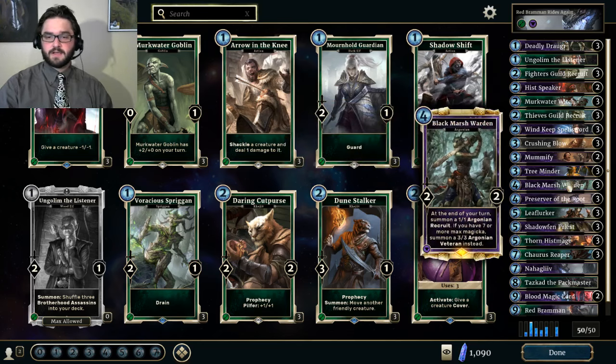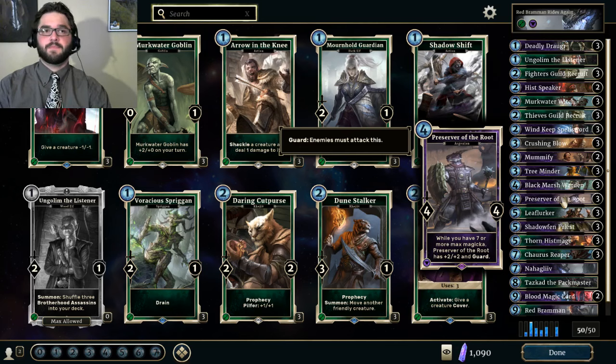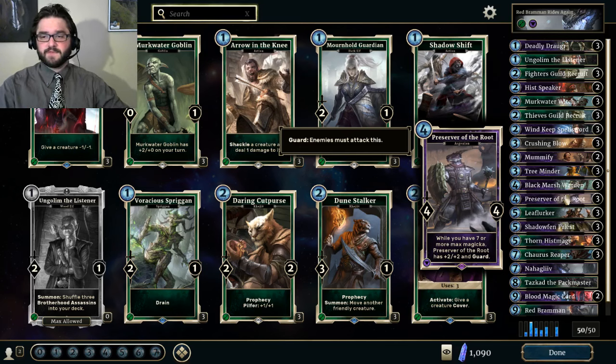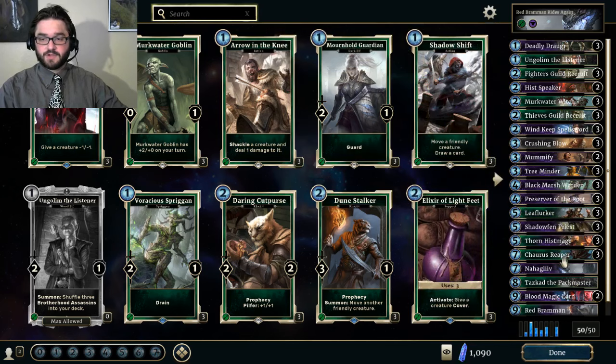Black Marsh Warden is amazing. Left unanswered, the value it provides is insane. Getting just 1 token you're already getting 5 power for 4 Magicka, which is a good deal. Preserve of the Root is incredibly under-costed — even as a 4-4 for 4 it's not bad. You should be able to kill just about anything your opponent drops up to turn 4 with the Preserve of the Root and leave it alive. And once you get 7 Magicka, a 6-6 Guard for 4 is fantastic value. Leaflurker is one of the best green cards in the game — it can kill anything, including warded creatures if they've been damaged by Murkwater Witch or Karas Reaper.